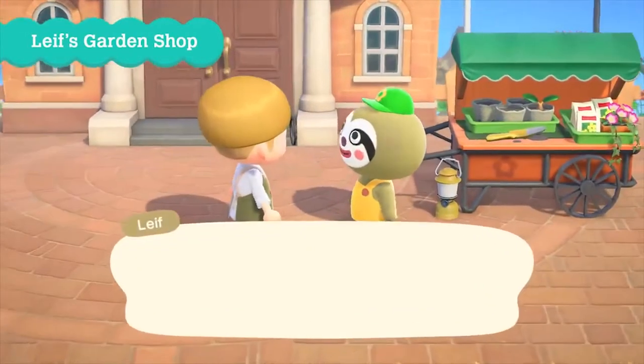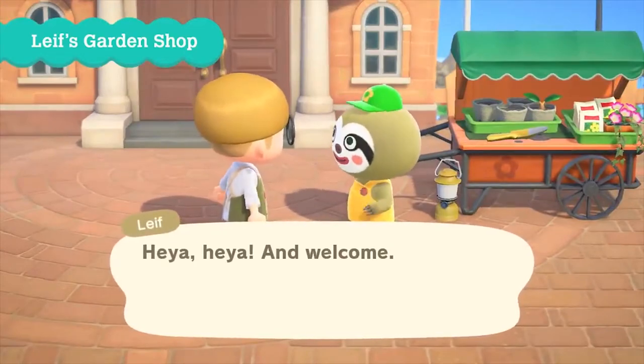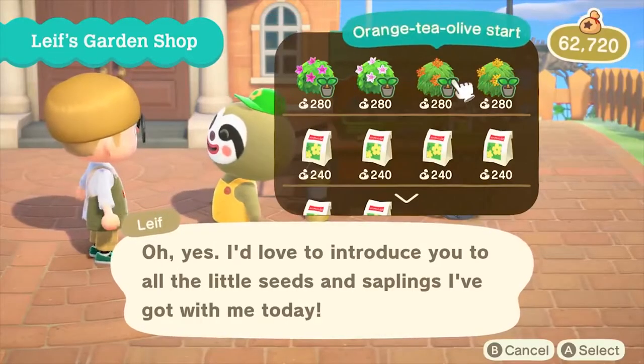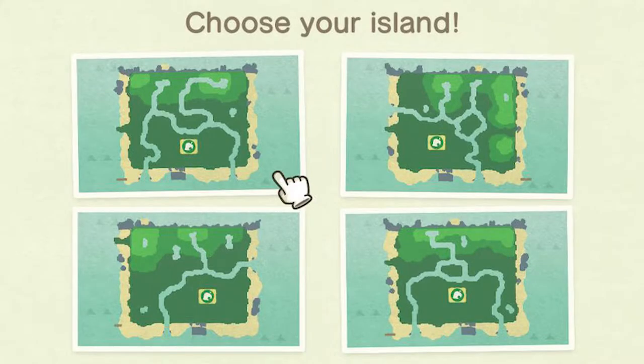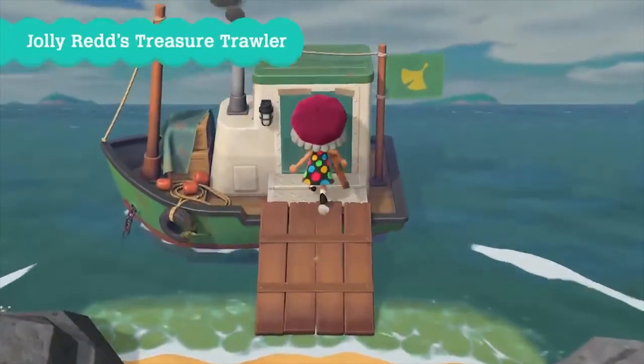After you've updated the game, you'll have a Leaf in the plaza selling the brand new shrubs and bushes, but you'll also notice a new icon on the map that leads to the far north of the map — that is Jolly Red's Treasure Trawler.